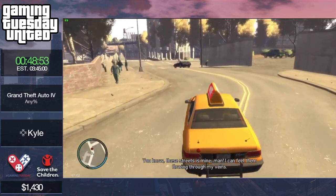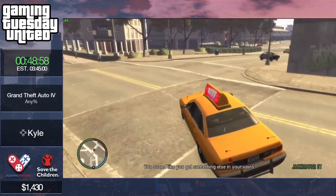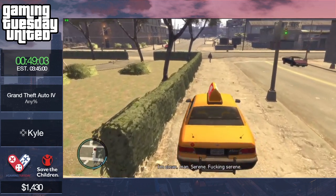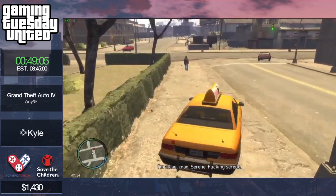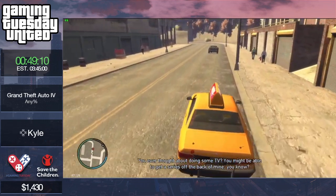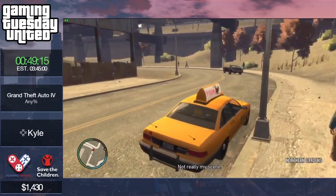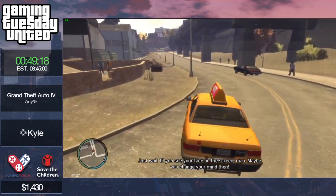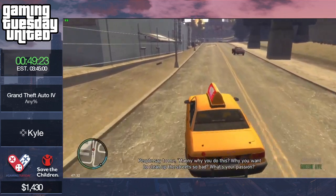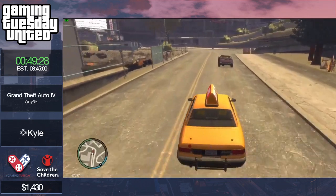Kyle can also push cars out of the way if they get in front of the vehicle you're following. It's quite tricky to do with a taxi. But Kyle can definitely do it if he has an opportunity. There's an SUV up here which will stop because the light is just turning red.